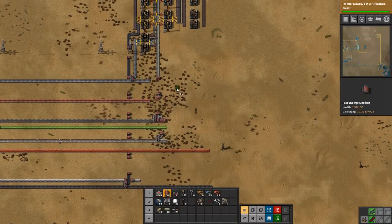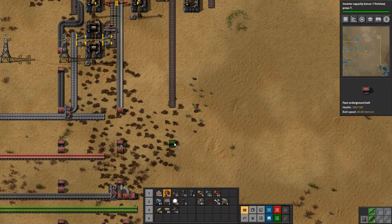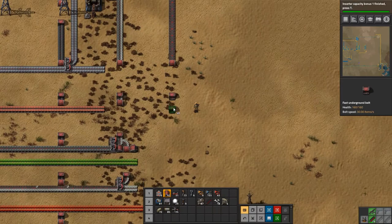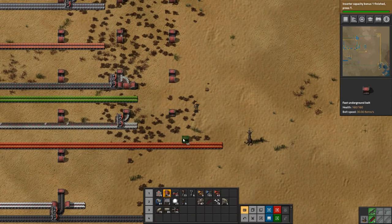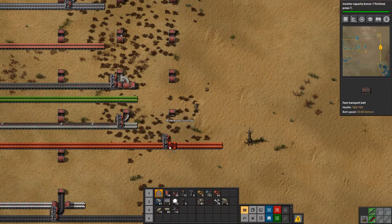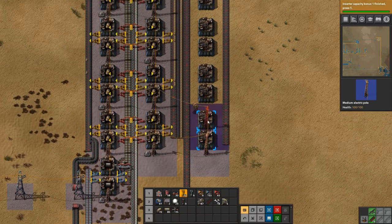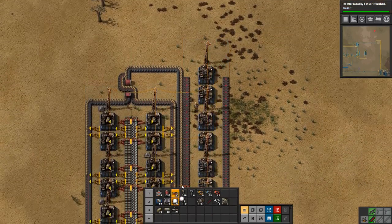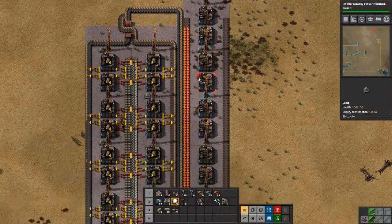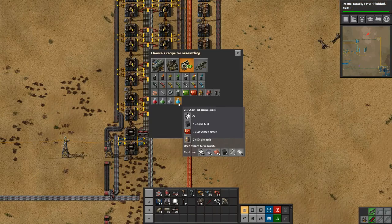Let's get the red circuits pulled out and just pull this down a bit. Then we need to split them and come up — so there is all our input set up. Let's provide some power and set up some lights as well as we know we're going to need them. Let's configure each machine to chemical science.